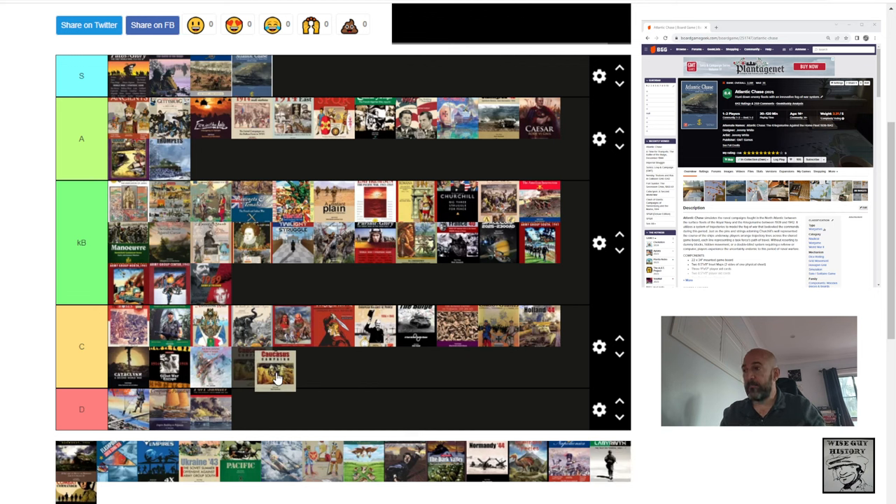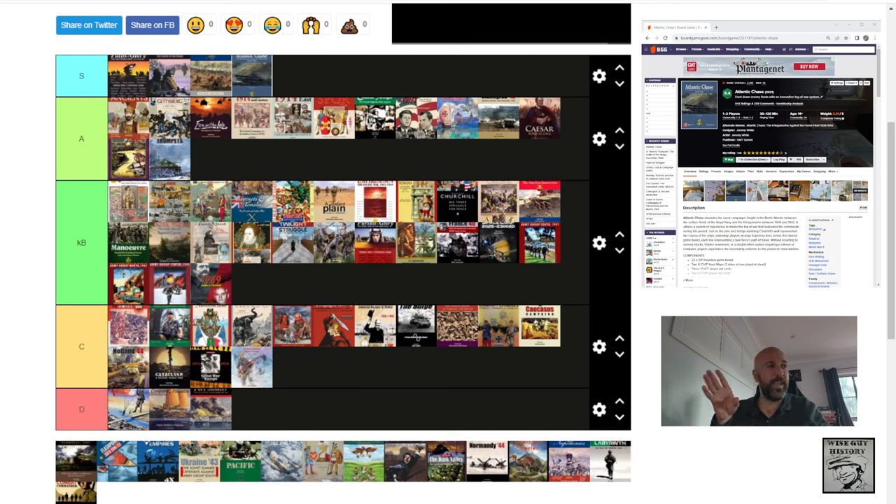The Caucasus Campaign — I'm putting this down alongside Holland 44 as one of my least favourites in Simonich's 1940X series. The first one I played — I just didn't like it that much from memory and passed it on quite quickly. Whilst I love the series, I no longer own the Caucasus Campaign. Worth checking out if you're interested in that campaign itself, but I think most of the titles in that series are better.